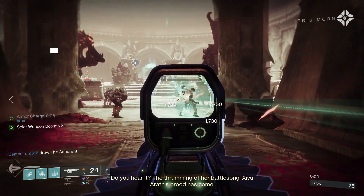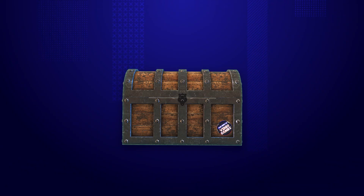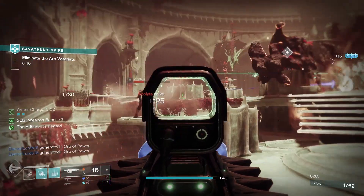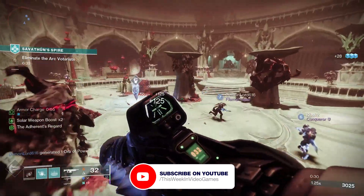Abyss Defiant has arrived in Destiny 2 as part of the Crotus End Raid. Auto Rifles are in a very good place in the current sandbox, and Abyss Defiant has some of the best perk combinations in the game. Today I want to run through the stats, the perks, the rolls to chase for PvP and PvE, plus how to get Abyss Defiant in Destiny 2.